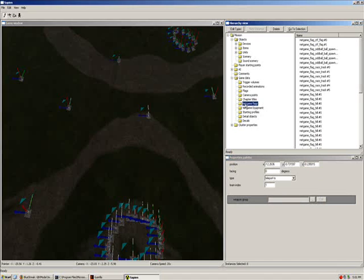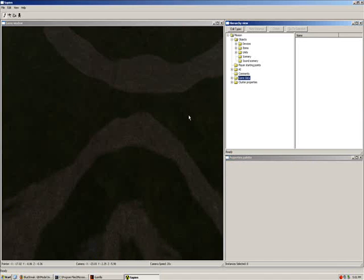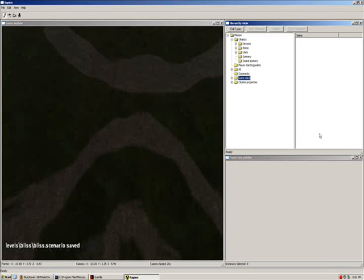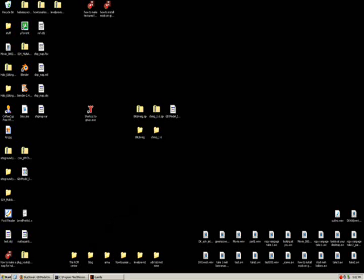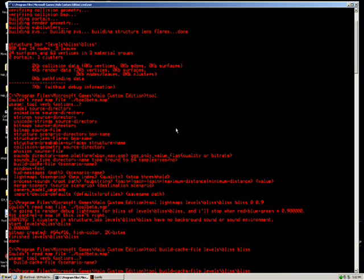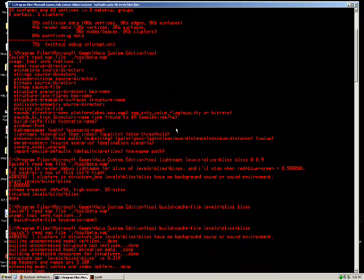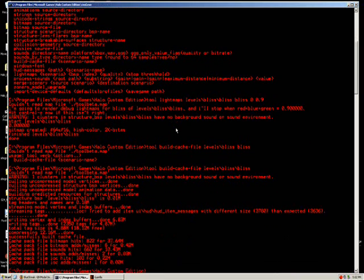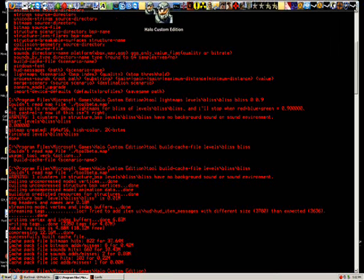Now that we've got our net game stuff all set up — weapons, scenery, vehicles — everything's done. Go to Save Scenario and as long as it says save scenario is fine, then we're okay. Close that, bring up the command prompt, and type: tool build-cache-file levels/bliss/bliss. It'll build, and as long as it looks okay it should be ready. Then you can go to Halo Custom Edition, click on your map, and play.